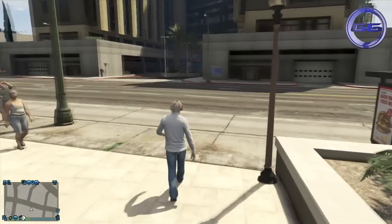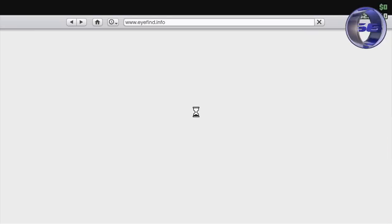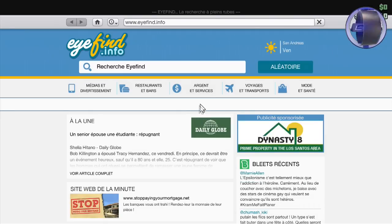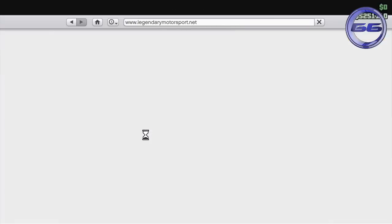Pour cela, vous allez tout d'abord ouvrir votre téléphone pour ensuite lancer une page internet et vous rendre sur Voyage et Transport. De là, vous allez sélectionner Legendary Motorsport.